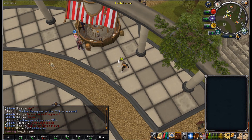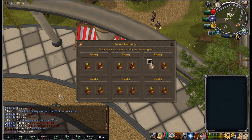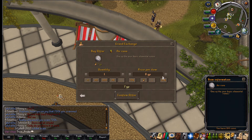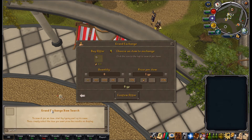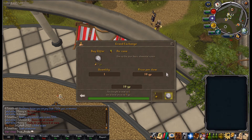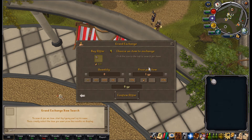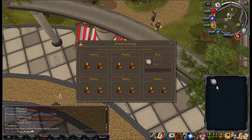So we are going to head off to the Grand Exchange. Let's have a go at buying an air rune - that's 7GP. Let's see how much I get it for. It won't buy at first, but it just bought. So it buys at 8GP and it sells at 9GP. I'll buy 10 air runes for 8GP and sell them at 9GP.